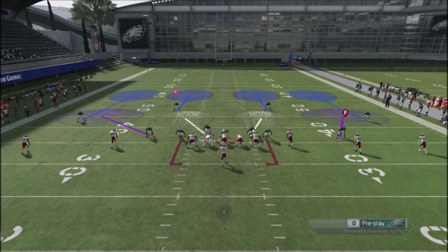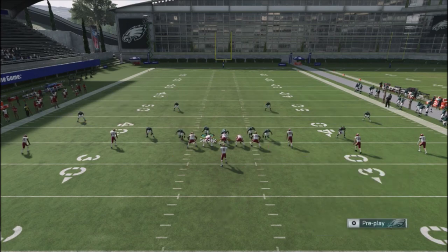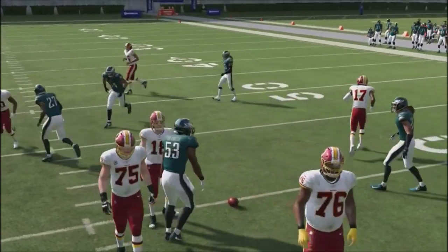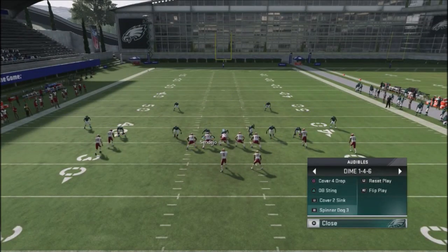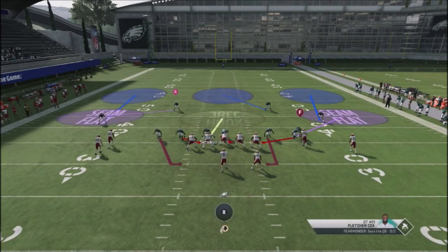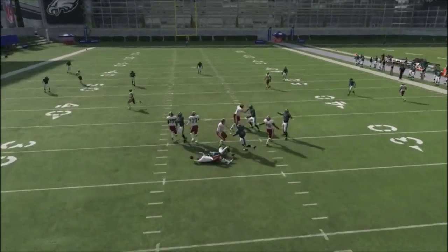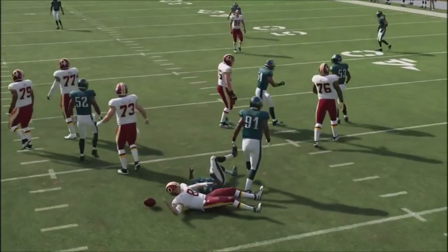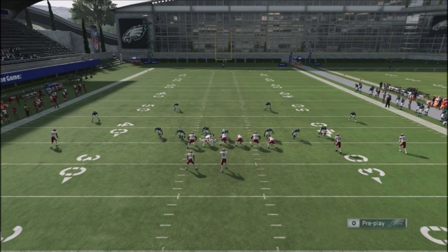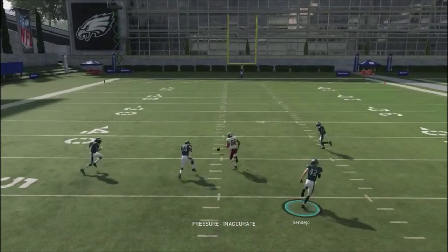Where's the mind game with your opponent? You can jump into Cover 4 with a quick adjustment — you're showing him the same look, and now he's going to be throwing into coverage. Another play I like to jump into is Spinner, which brings a guy off the edge and gives pressure off the other side, with pressure also coming off the corner back. There is a hole over that guard if he runs, but you're going to have pressure coming off the opposite side.